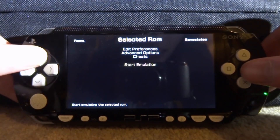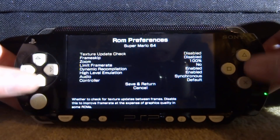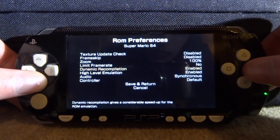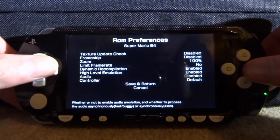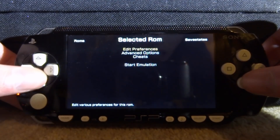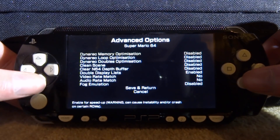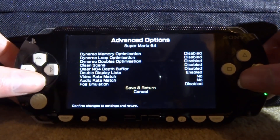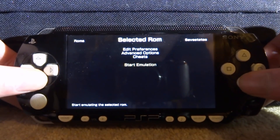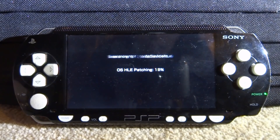Let's start up Mario 64. If you press X on it you get more settings. In 'Edit Preferences', I'm going to make sure audio is turned on — mine is currently on synchronous, I'll leave it on that, but you can change it to off. Going to save and return. There's also advanced options — nothing I'd really want to change — and cheats, which I haven't set up yet.